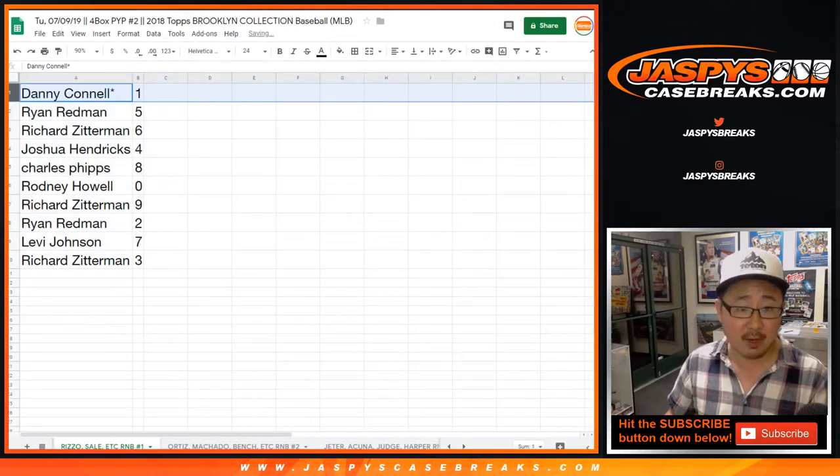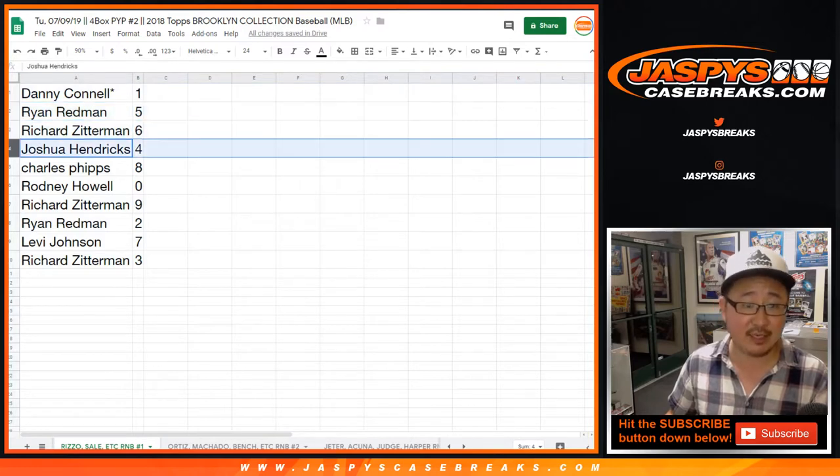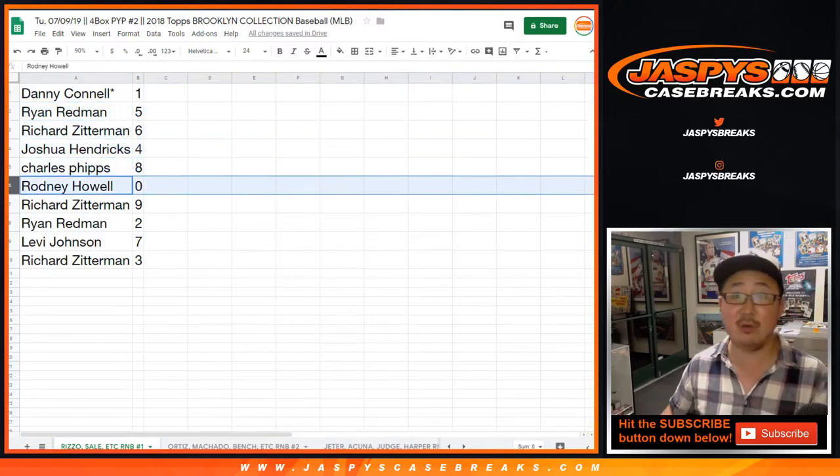After 8, there it is — 1 down to 3. So Danny, you have 1. Ryan Redwood with 5. Richard Zee with 6. Josh with 4. Charles with 8. Rodney with 0.